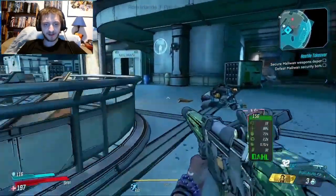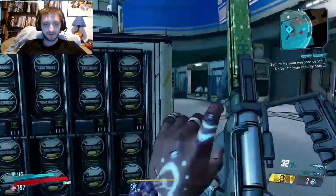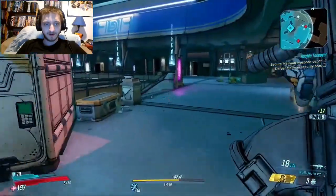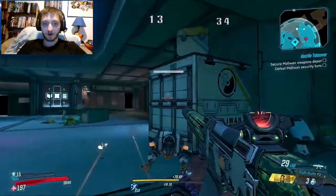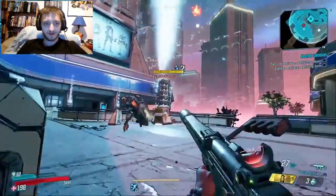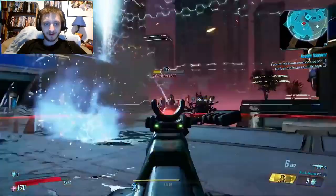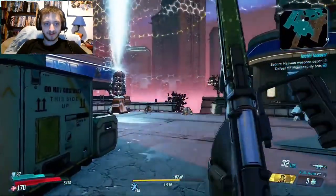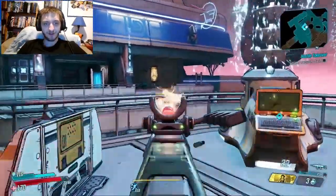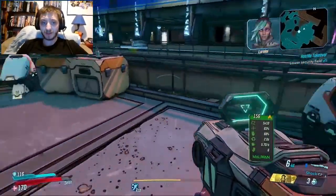So this looks like a shotgun, that looks like some sort of machine gun with fire effect, and this is also some sort of assault rifle. New enemies — I haven't seen these in Borderlands 1, 2, or the pre-sequel before. So that's cool. New enemy types. Zero is apparently with you on this mission. I can see that being a recurring loop with the old Vault Hunters going on missions with you and helping you out.